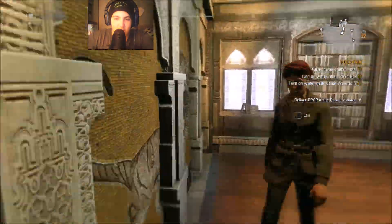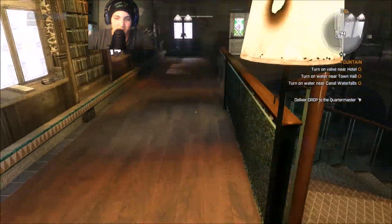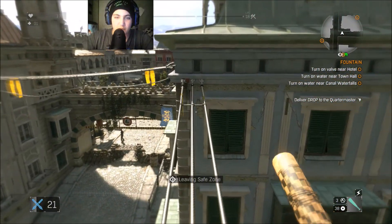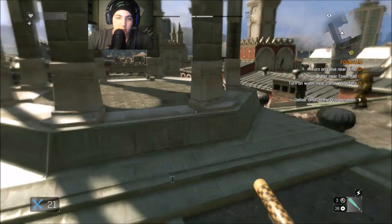Alright, I think I know how to start off this video. I'm gonna do a parkour trick. I did it! That wasn't really a parkour trick though — that was just slamming a door down and then running across a couple of cables.